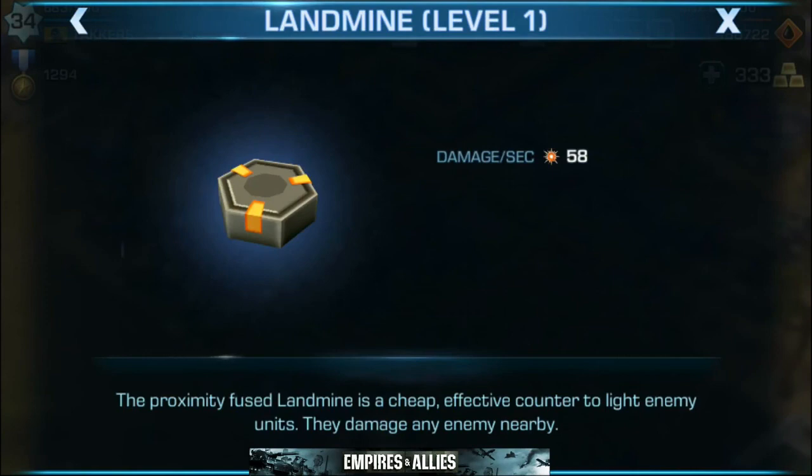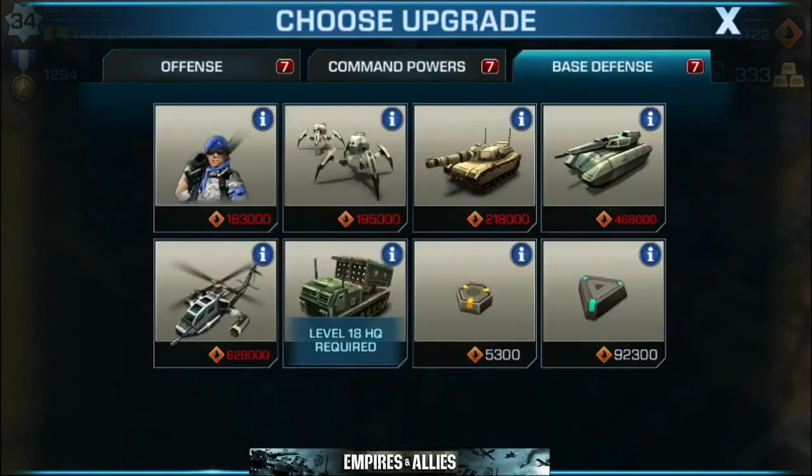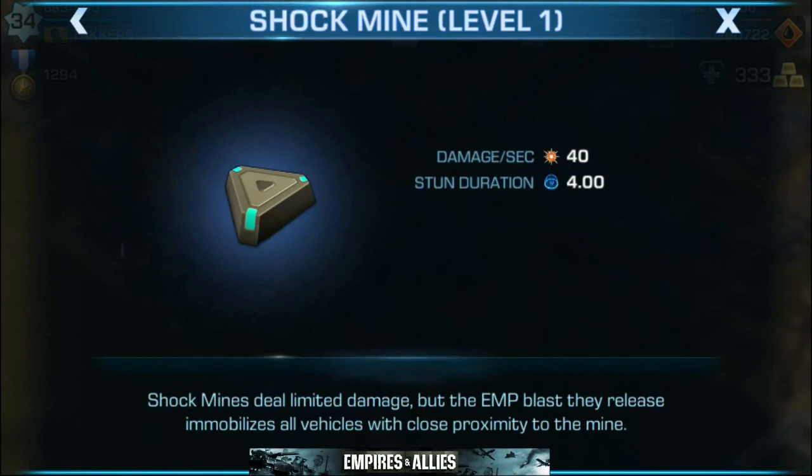Next up is the Landmine — a pretty simple concept. You put them down and if enemies walk by you cause damage to them. The proximity-fused Landmine is a cheap, effective counter to light mining units — they damage any enemy nearby. Something to keep in mind is that other players are going to see your landmines, so don't try to get too sneaky with them. They can be seen unless hidden by something like a tree. Up next is the Shock Mine. Very close to the landmine, but the Shock Mine deals limited damage — it has an EMP blast that immobilizes any vehicles close to the proximity. It won't take out ground troops since they can't be shocked and stunned. So clearly this is only targeted for tanks and vehicles.